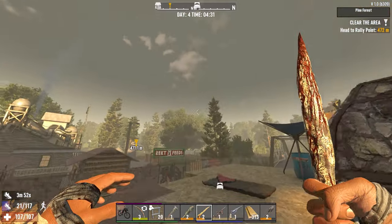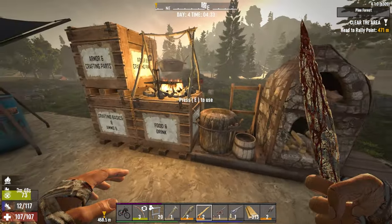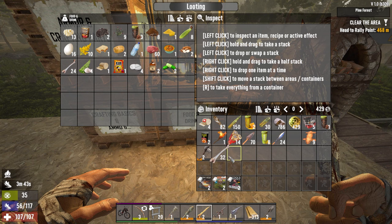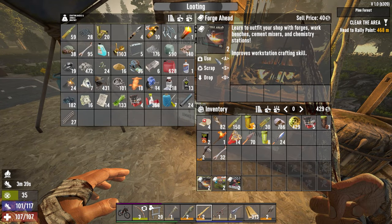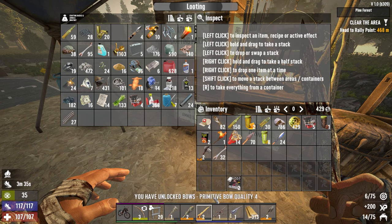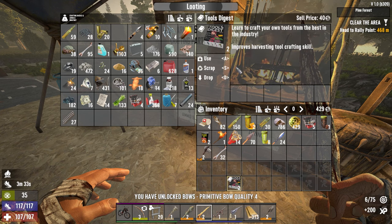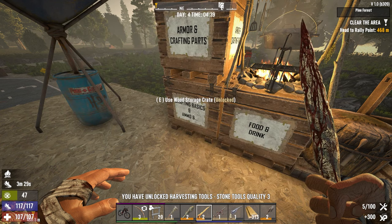We didn't do much overnight. All we did was sneak out, get some more wood, and plant some tree seeds. We opened up our bundle and got two forge-aheads, two bullcrafting — primitive bull quality 4 — and two harvest tools: stone tool quality 3.